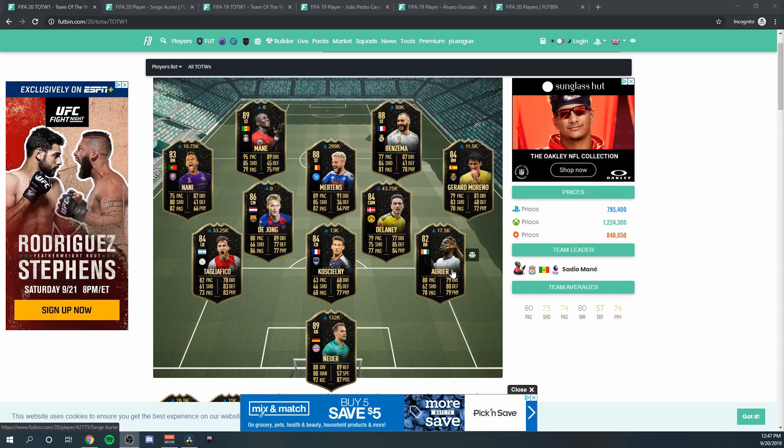The one I want to go with is Serge Aurier, and there are two basic reasons why I like him as an investment: one, he's a right back, and two, he's from the Premier League and is also a usable BPL player. Because he's a right back, one thing we can do is look at other right back scenarios from Team of the Week One in FIFA 19.